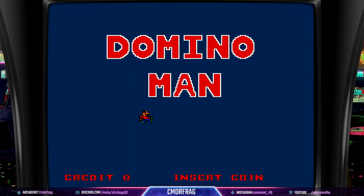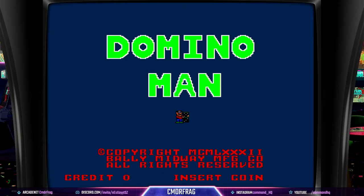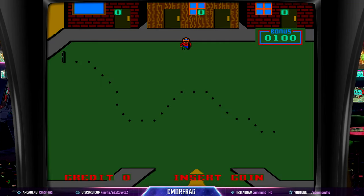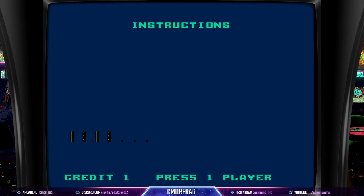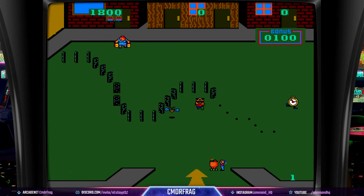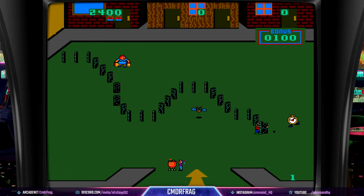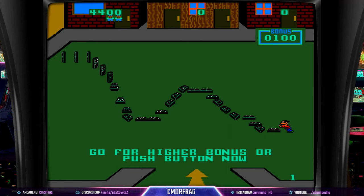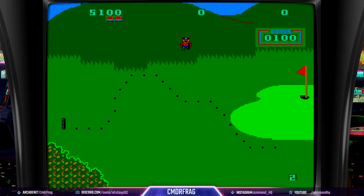So this is Domino Man. As you can see, the graphics are reminiscent of games from 1983 — all looks as it was. Your little character definitely looks like the man from Tapper and Timber. On screen there are a bunch of dots, and as your character walks up to each one he puts a domino down. You stop for a few moments while placing the domino. You get points for each domino placed. Watch out for the bee — he'll follow you and try to take you out. And there's a clock on the side showing the time you have to complete the level, so you are a bit under pressure.